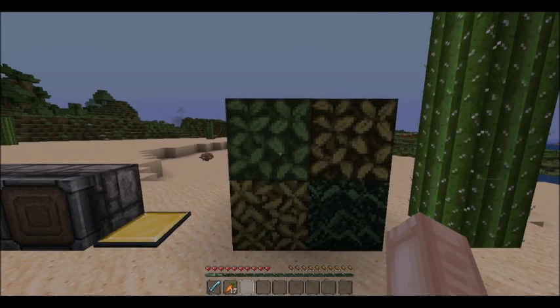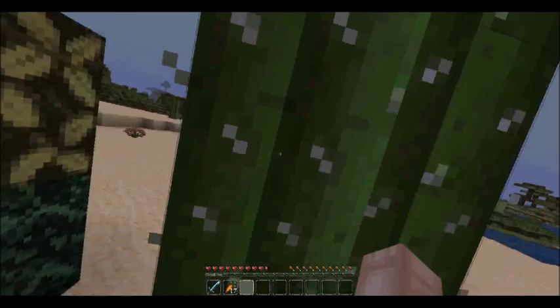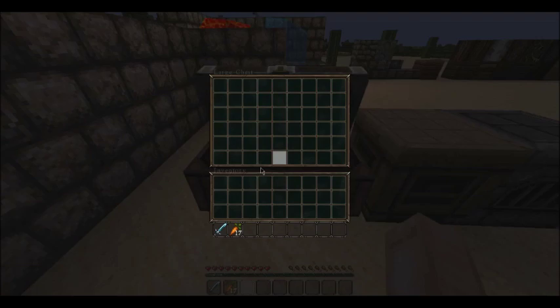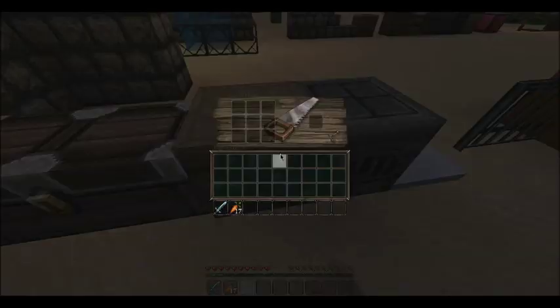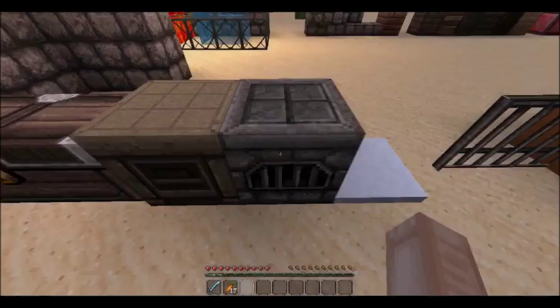These are leaves — I think that's oak, that's birch, jungle, and spruce. And that's some cactus which I may have gone a bit crazy on — I just love cactus. Let's go over here — this is like a chair or plane sort of thing, and that's the crafting table, which is quite cool because it has like a saw and some nails.